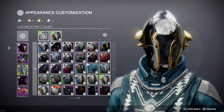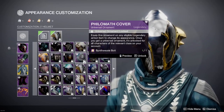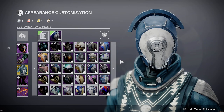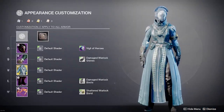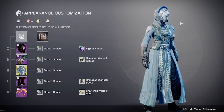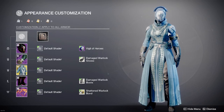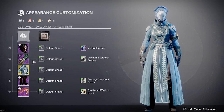For the helmet, we need a simpler one. When I was doing my research, I found that Vigil of Heroes looks pretty nice with this. You still have a kind of fancy-looking helmet — it's got a bit of flash to it — but it is also still more toned down. It can fit in with Starfire Protocol.